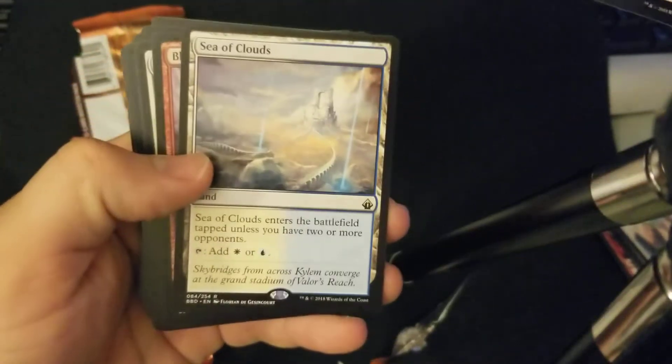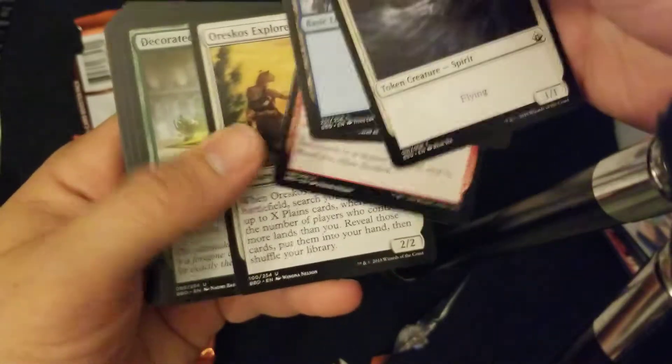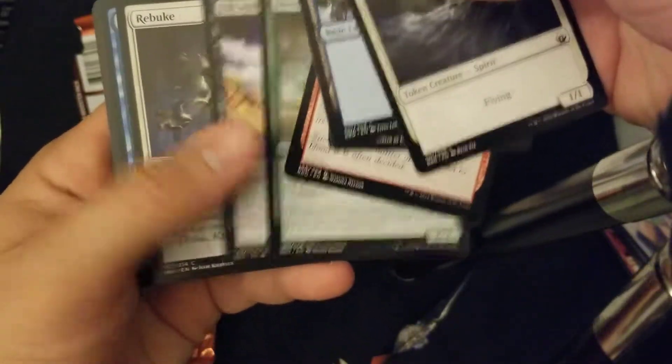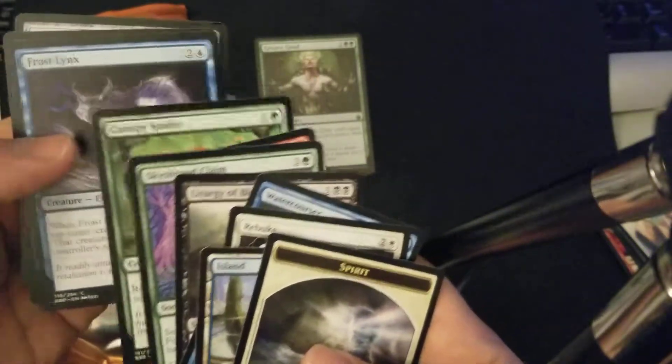And we got a spirit token. Island, Sea of Clouds — there we go. Blood Feud. And the bottom of this pack — Sky Shroud Claim. There we go.